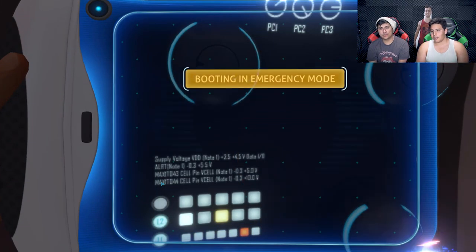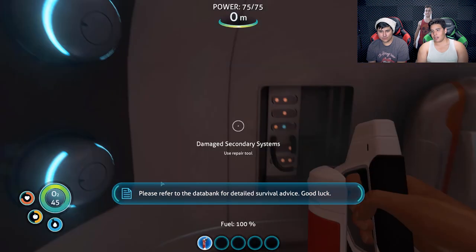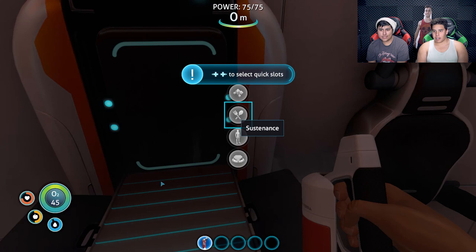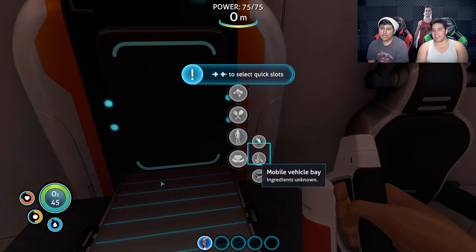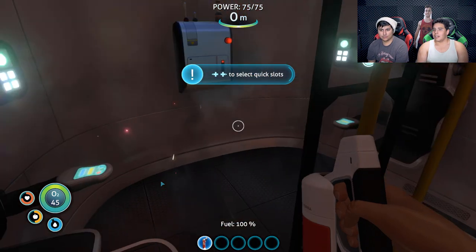His stuff doesn't even work. There we go. Emergency mode. 'Keep you alive on an alien world.' Let's go into this. You can't make anything — we have to discover it from items. So water, we can get that from animals. Let's go grab some materials in there. It's a radio, use repair tools. We don't have any repair tools yet.